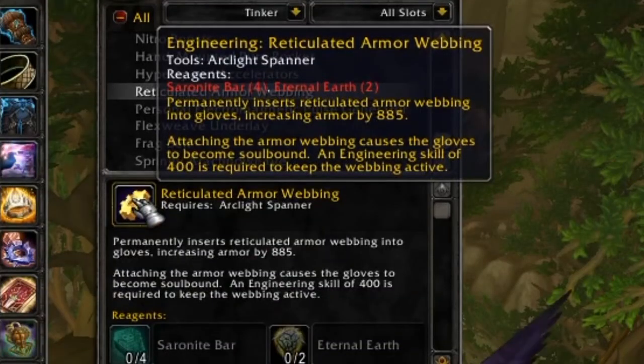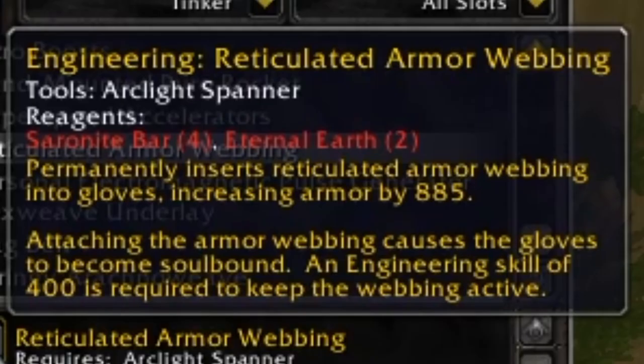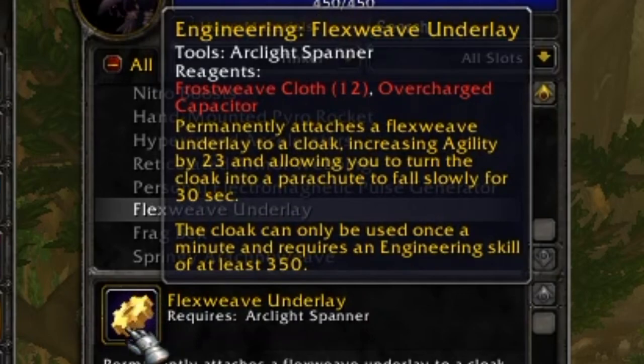It's hard to quantify exactly how much DPS engineering provides because it varies by class, and that's on top of sappers and bombs used on cooldown. For tanks, instead of Hyper Speed Accelerators, you can get Armor Webbing for your gloves, which gives 885 armor — that's huge for tanking. There's also the Flexweave Underlay for your cloak, which gives a 23 agility enchant and a parachute ability.